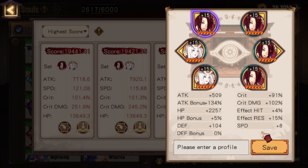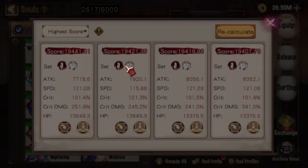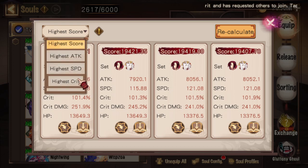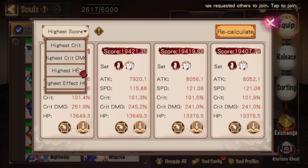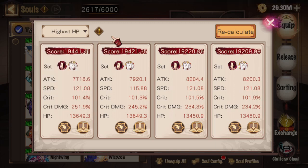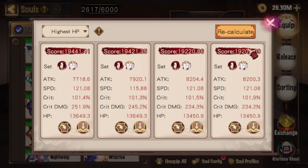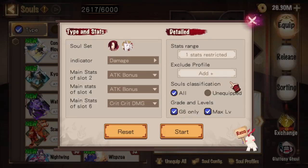One thing to note is that you may sort these top damage scores through other metrics. If you don't particularly care about grabbing the highest damage set since their scores are so similar, and perhaps want one with the highest HP, you can click this button to open up a list in which you may sort these suggested configurations by criteria. So picking this one will grab the Ubame with the highest HP while maintaining close to top damage. If you wish to rework your selections, you may click the recalculate button to return back to the configuration page.